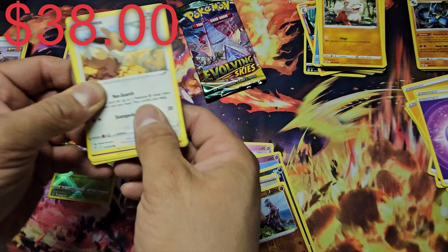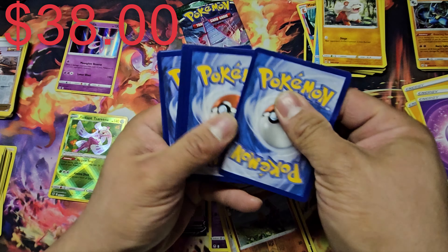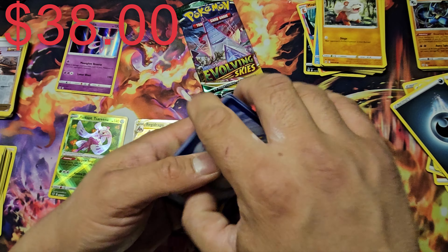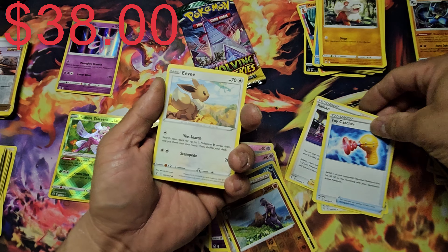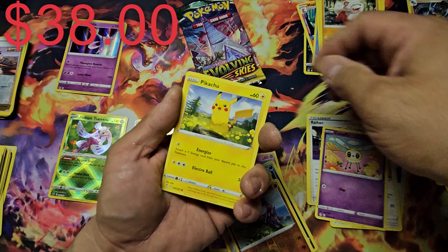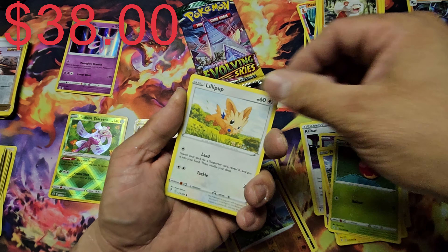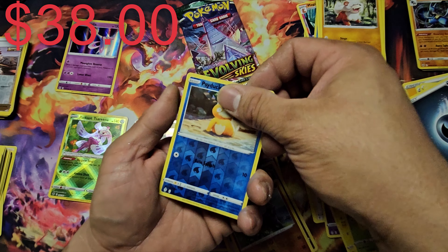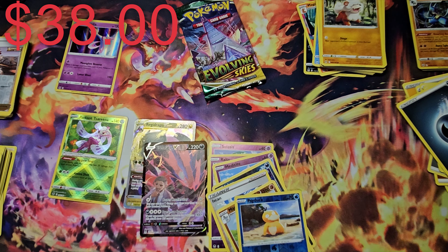Come on, Evolving Skies, pull through for us! Give me something good. Starting with a Crystal Cave, Toy Catcher with Raihan, Eevee, Cutiefly, Pikachu — I like this artwork — Applin, Lillipup, and our reverse is a Psyduck. Our rare is a Lilligant — at least it's not Hisuian this time.